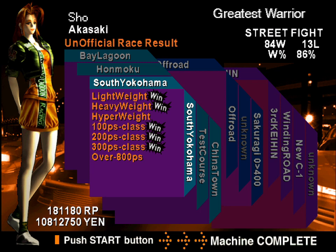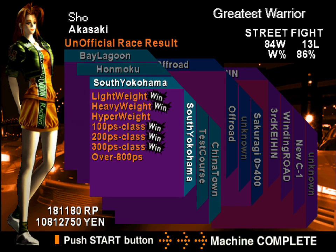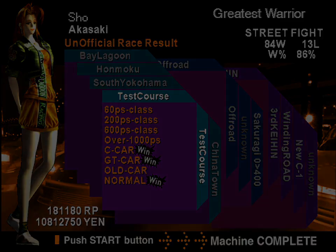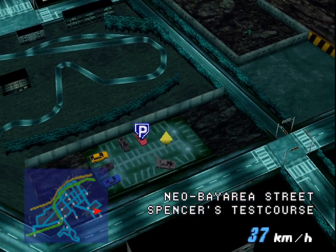At the top right it says 'greatest warrior' — so I'm still greatest warrior. We've won two at Honmoku and a chunk there. South Yokohama must be the baseball stadium. Test course — haven't won any of the power runs. Ancient Bay is right down the road here.